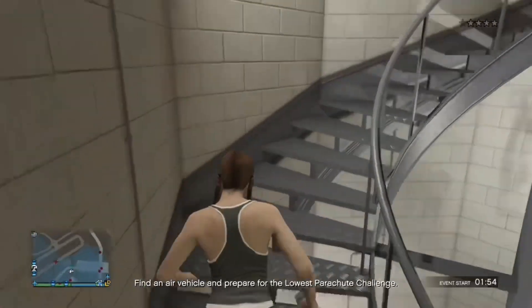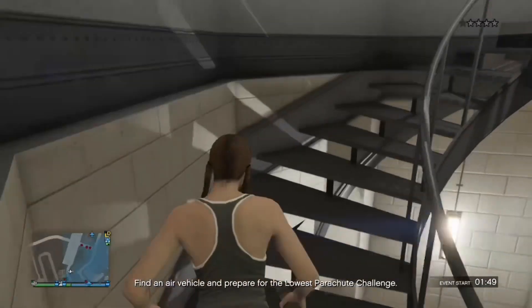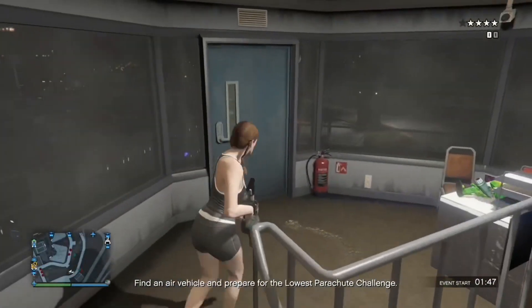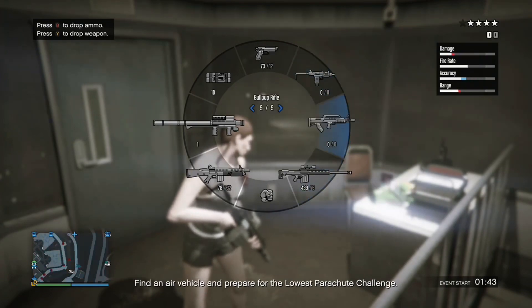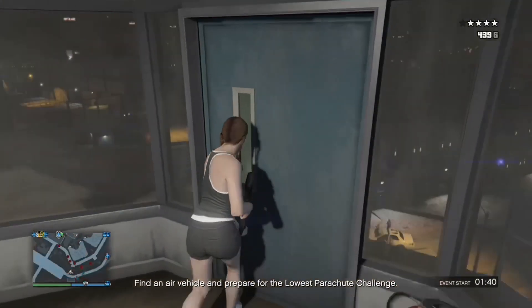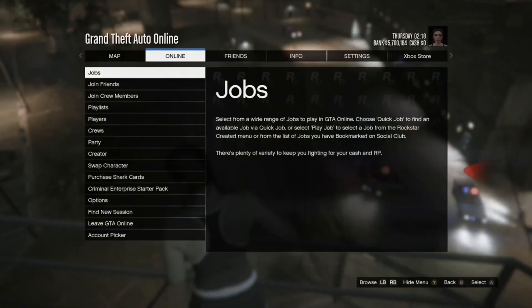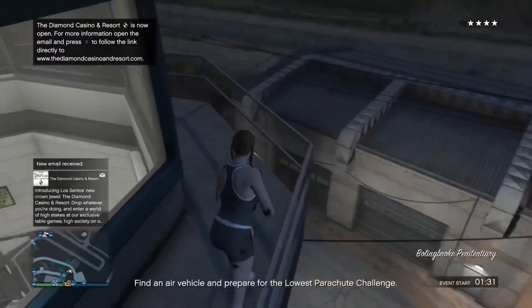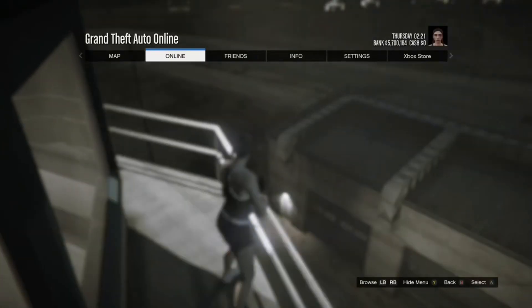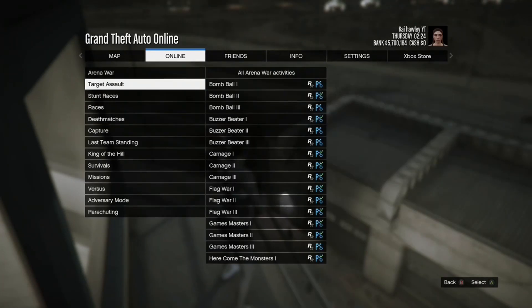Run to the top of the tower and go out the door at the top. Once you're at the door, make your way to the back of the tower and then go to Online, then Jobs, Play Job, Rockstar Created, and then the Target Assault missions, and start the first one up.